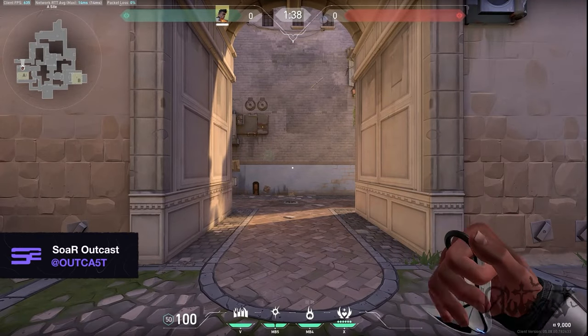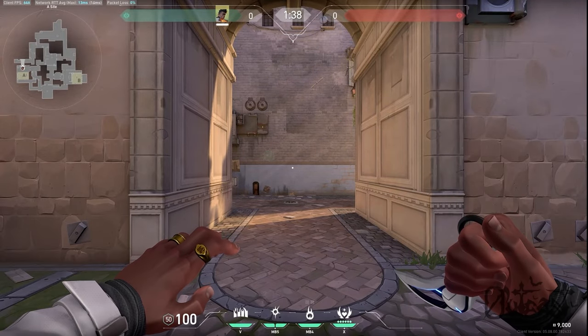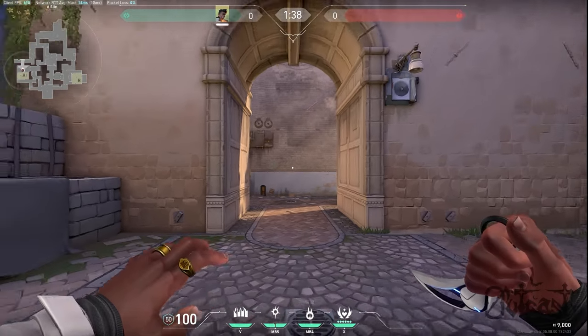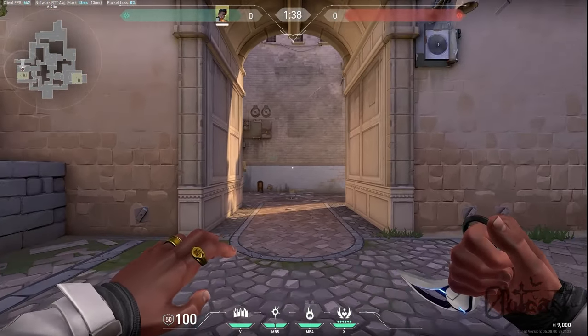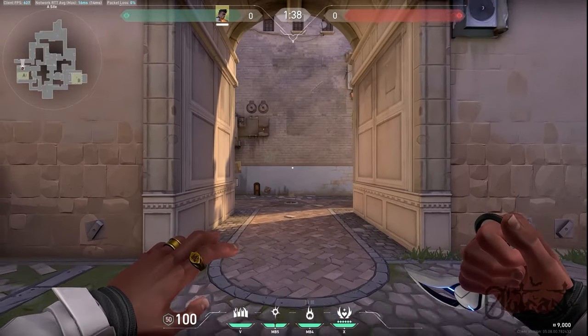Hey guys, I'm Outcast. I've got over a thousand hours on Phoenix and I've one-tricked him to Radiant multiple times. Today I'm going to be showing you how to play him effectively and some tips and tricks that you can use in your ranked games to get the advantage. Let's get into it.